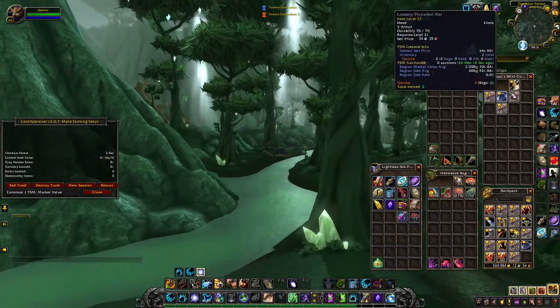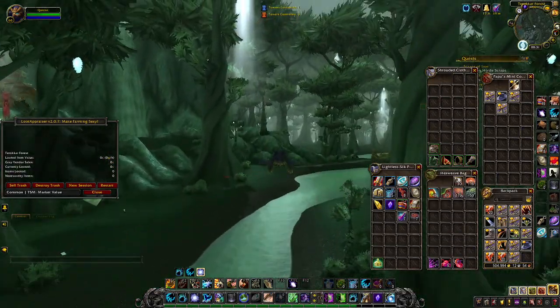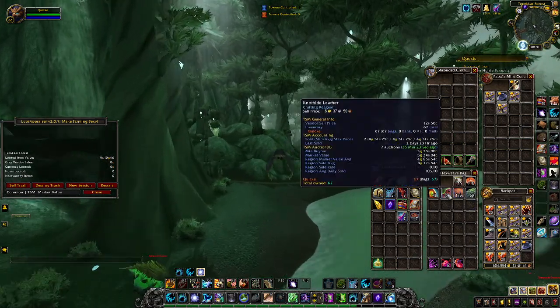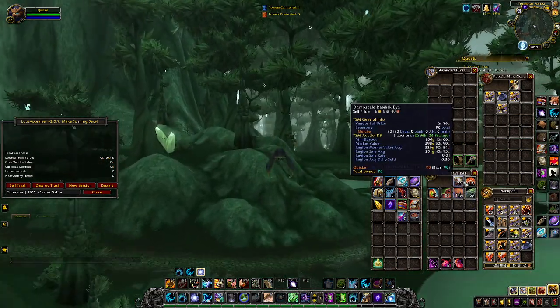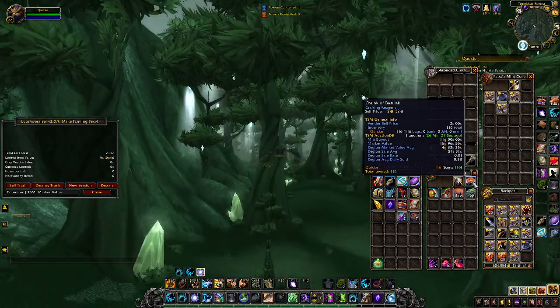You can see the results over here. I have a bunch of trash to sell, a couple of greens we can check out to see if they are anything transmog worthy, a bunch of leather. We have 90 of the Basilisk Eyes, and some Chunk of Basilisk Meat, which also will sell.